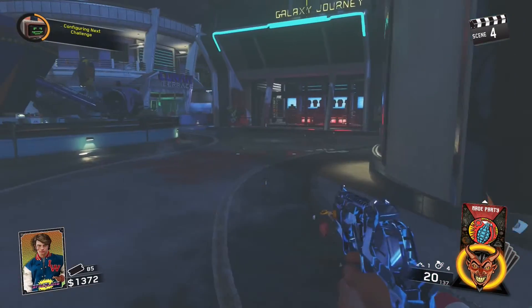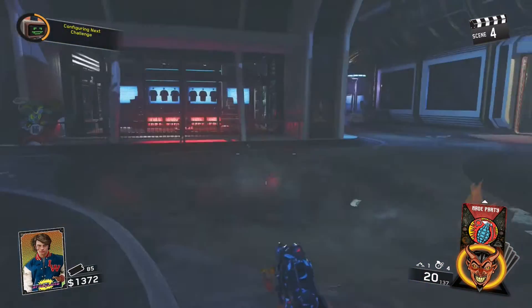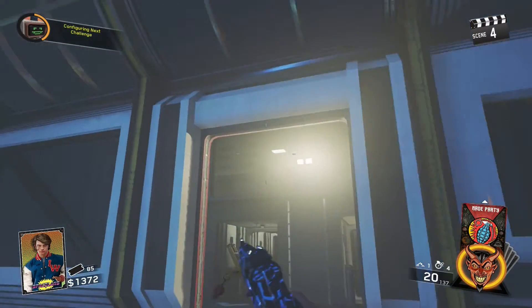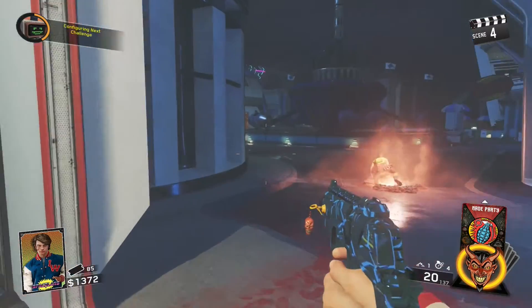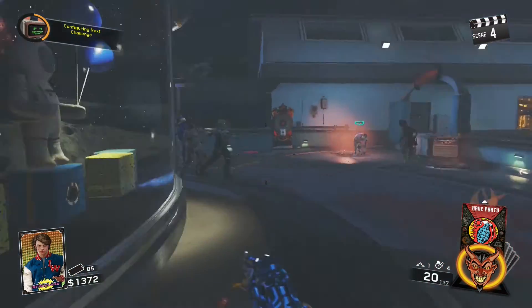Hey guys, Money here, and in this video I'm going to be showing you guys three working transponder glitches on Infinite Warfare Spaceland Zombies, working after patch 1.10 on Xbox One. These should work on PS4 as well.